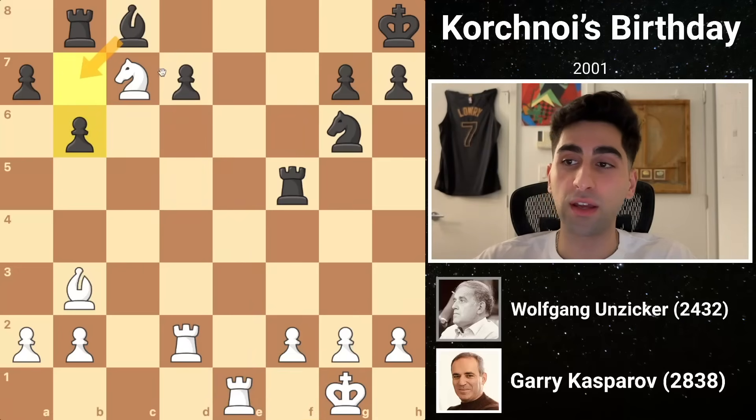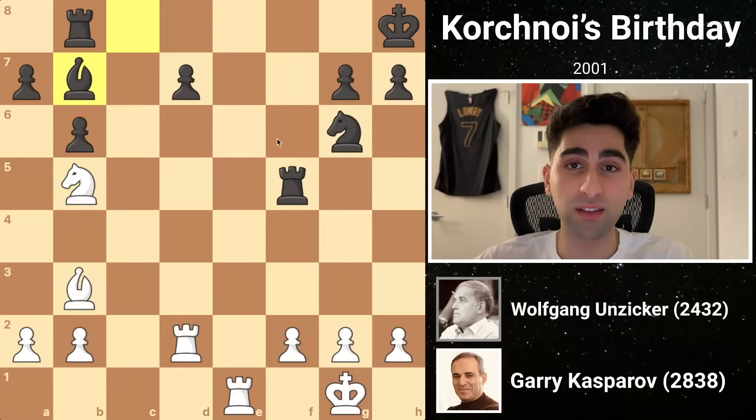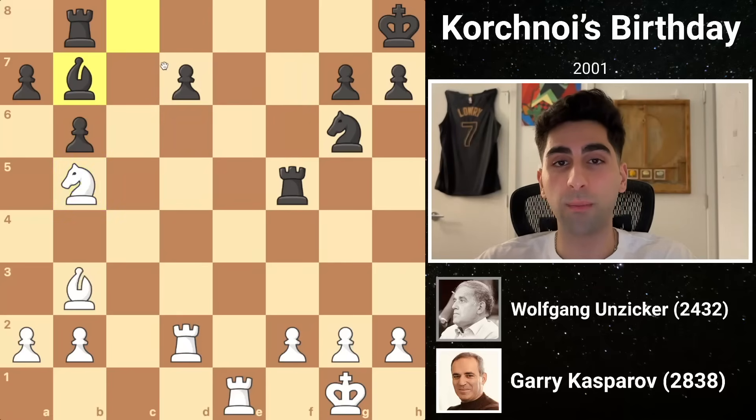White follows with a slick move: knight b5, which looks like it hangs the knight, but black's rook is stuck defending the back rank, so it cannot capture. Black develops his bishop to b7, believing he solved all of his problems, but white has one move to gain a decisive advantage. Can you find white's best move?